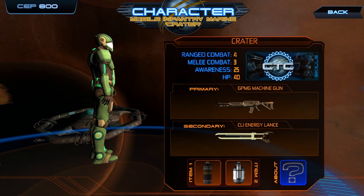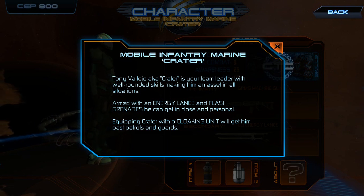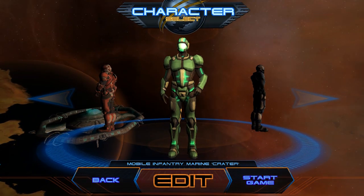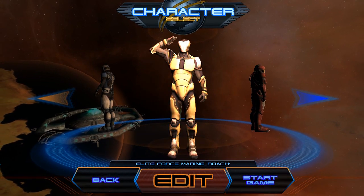If you select the about button, you'll be able to get more information about this squad member and some tips about how to use them. Heading back, we can go back to the character selection screen and cycle through the different characters available. That's it for this video — thanks so much for watching, and enjoy the game!